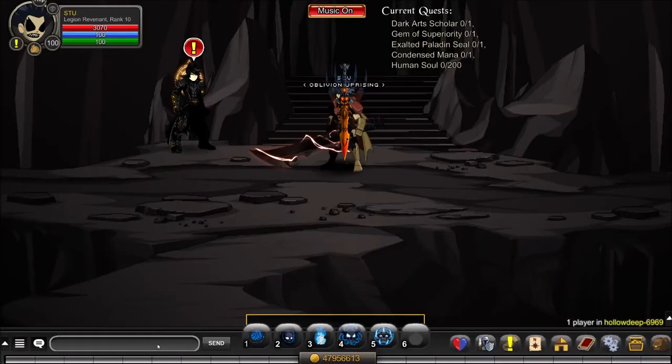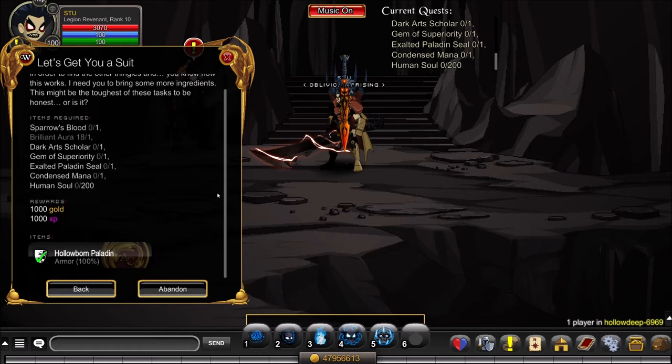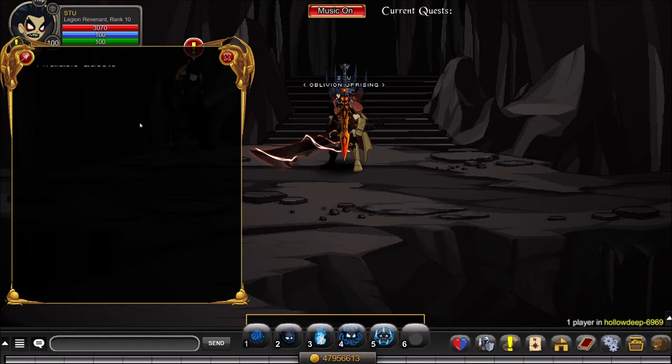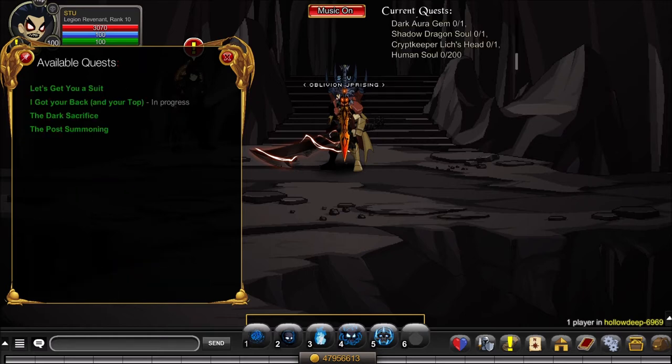Head back to Hollow Deep and turn in your first quest 'Let's Get You a Suit' — you'll receive the armor. Then move on to the next quest called 'I Got Your Back and Your Top,' which requires level 85 and requires that you have the armor equipped. Accept the quest.